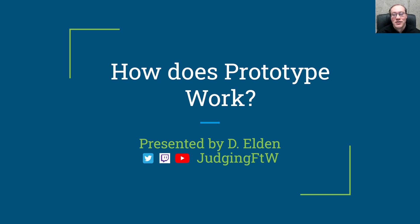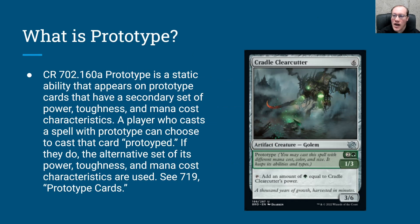Hey everyone, welcome to Judging for the Win. I'm Dave and this is my daily ruling. Today I'm going to be talking about the prototype mechanic, which is the mechanic that I've personally received the most questions about out of all the mechanics in the new set. That makes sense because this is arguably the only really new mechanic in Brothers War. So let's take a look at what this mechanic does and some really common interactions that I would expect to see. Here is the comprehensive rules text for what prototype does.